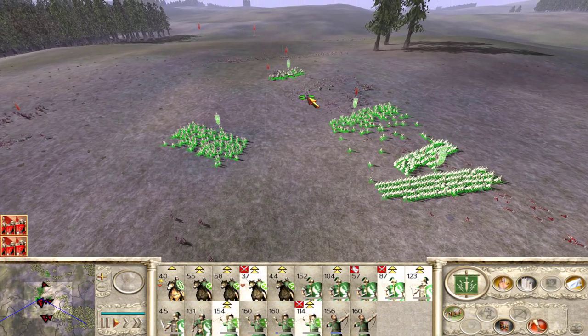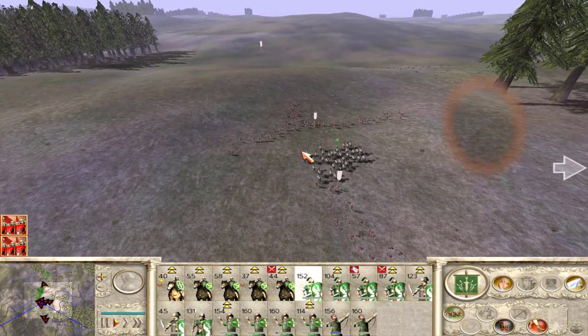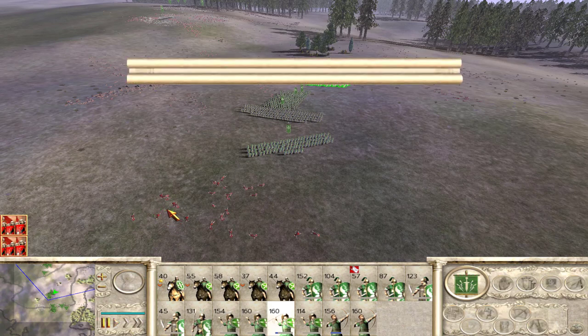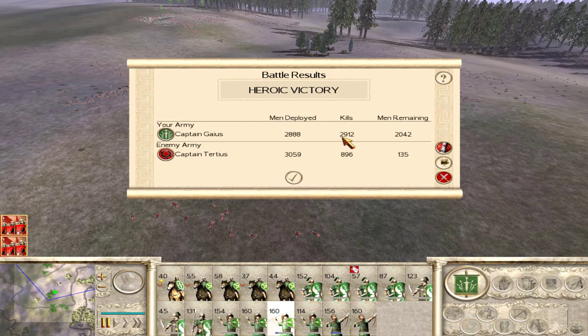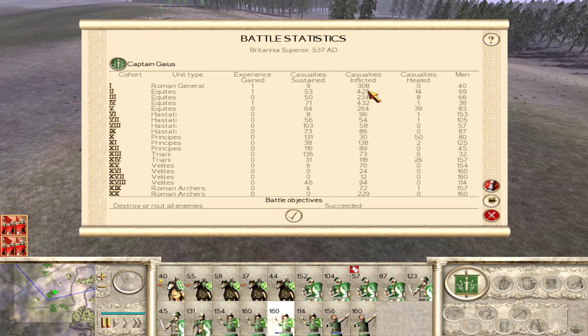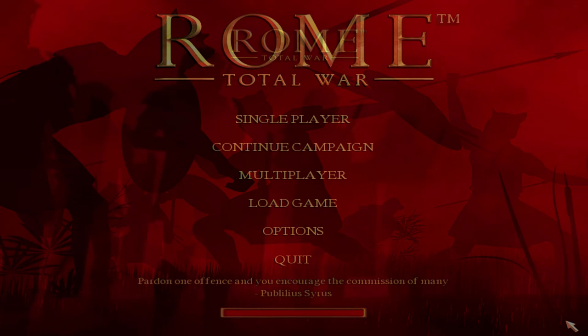I want to kill as many as I can to see if I can get a heroic victory. Enemy are utterly beaten — this is a crushing victory, worthy of a great general. We got our heroic victory! We killed 2,912 and they only killed 896. Our general inflicted 308 casualties. Our equites — look at these equites — 425 casualties, 432 casualties inflicted. Our equites did an amazing job. Our archers were doing pretty well: 229 with this group, 72 with the other. Even our velites were doing really well dealing out a lot of casualties. Our hastati doing pretty good. Principes 138 — good job. A very nice battle. Thank you for watching, bye.